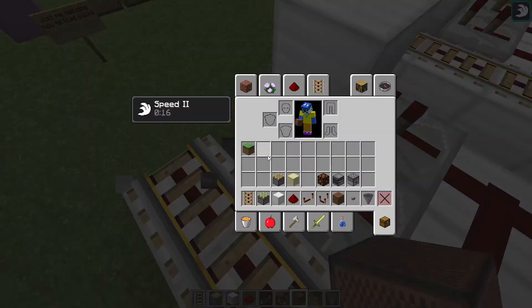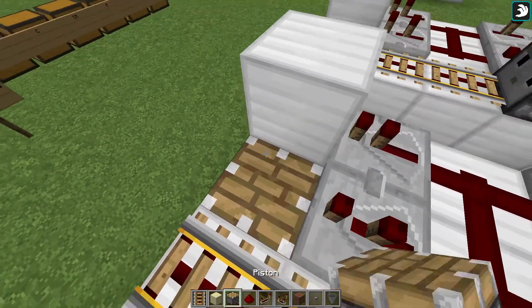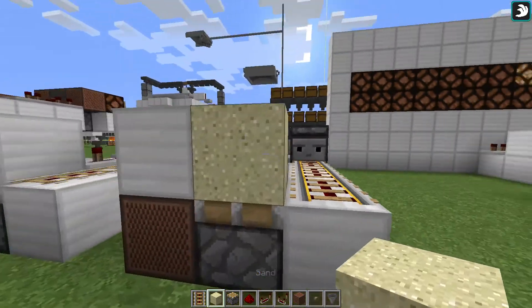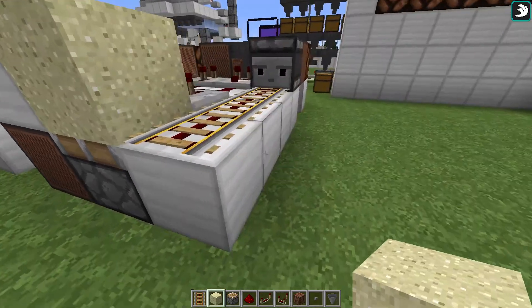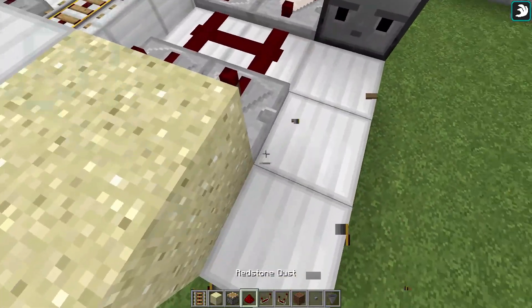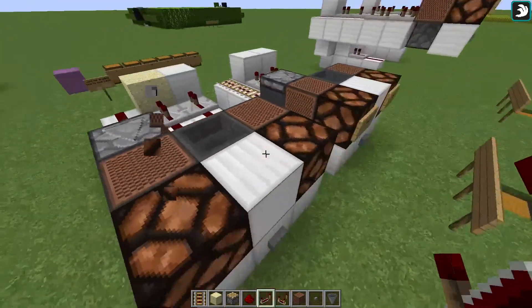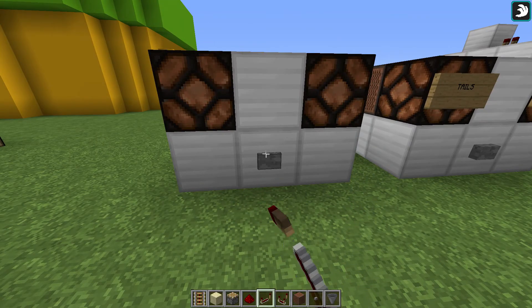It does actually work with a regular piston as long as you have a gravity block on top — so either sand, gravel, or concrete powder. And another thing you can do if you don't have any gold to spare is just go ahead and place two redstone dust and a repeater going into there. And you'll see with these little changes, it still works perfectly fine.